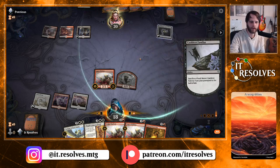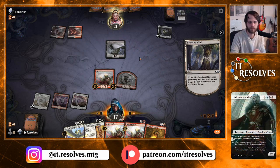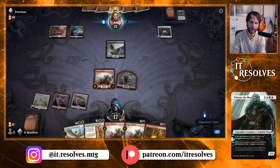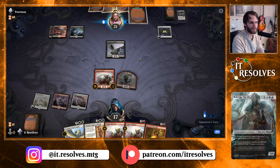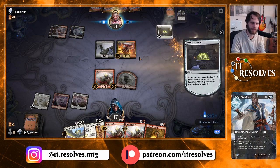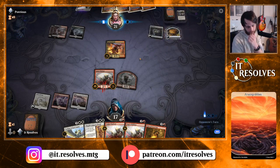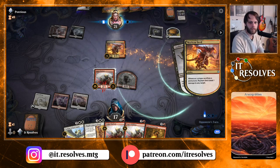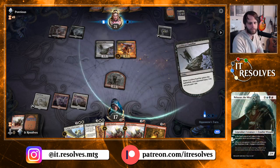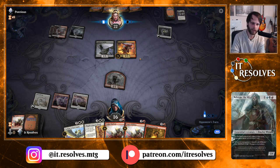They get their Cauldron Familiar back. Next turn, if we get a land, I think we just Fires of Invention into either Archon or Legion Warboss to double up on some stuff. If we don't get a land, we just play Legion Warboss — that's all we can do. The Mayhem Devil is very annoying; we do have Elspeth Conquers Death as a way to deal with that long term, but we certainly need to draw lands first.